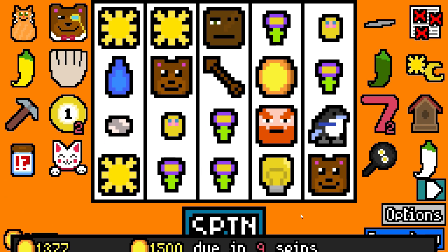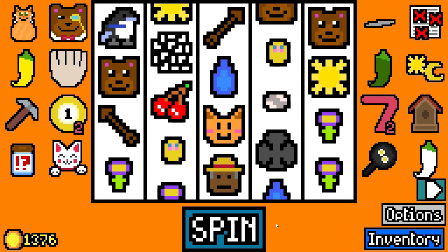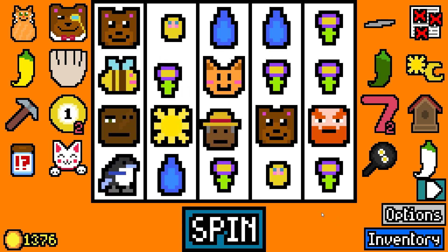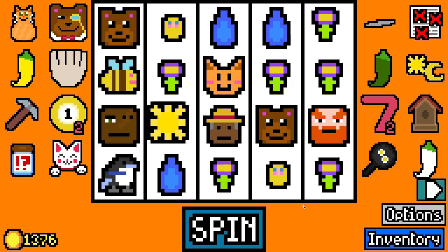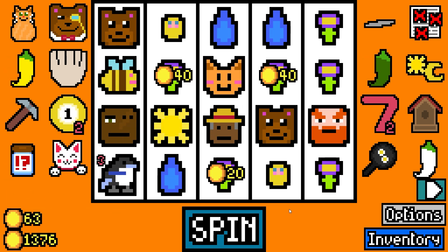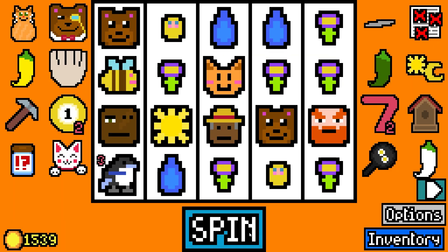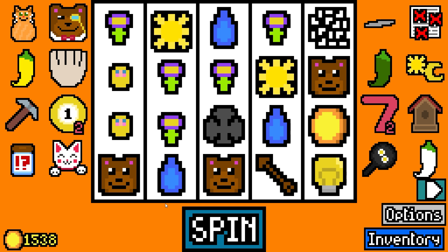Ha-ha! Woo! Let's get some flowers up in here. Them suns — they're ridiculous. That's how people make millions per spin. Makes sense — if you get like 7, 10, 12 suns just on your slots, go figure.